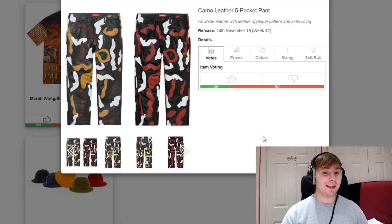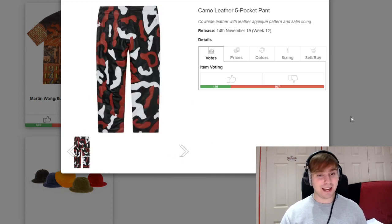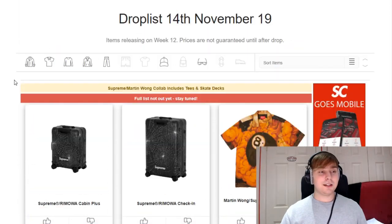We then have a camo leather five pocket pant to match the jacket. Not a fan of it in any way. The last piece is going to be the washed velvet bell hat — this is what I meant by that washed look. The colours will be a bit different from side to side because it's meant to have this washed look to it, but it's not a piece I'm a massive fan of either.